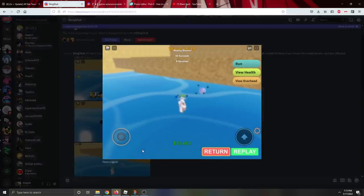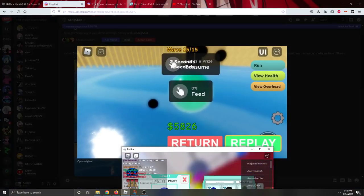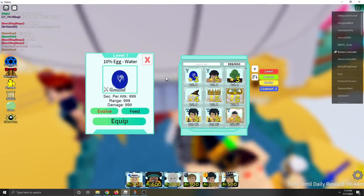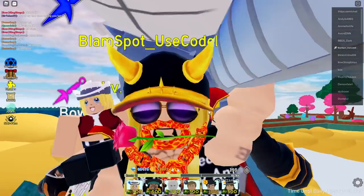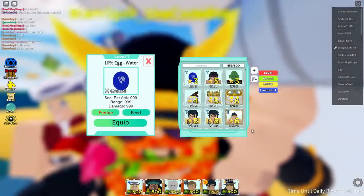Once you get the egg, you can hit the consume button, which is what gives you the egg. The problem is the eggs don't actually open yet, so we don't know what's inside. Let me know down below what you think is inside the eggs.